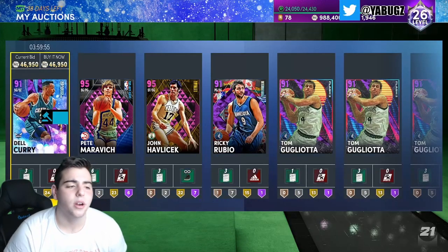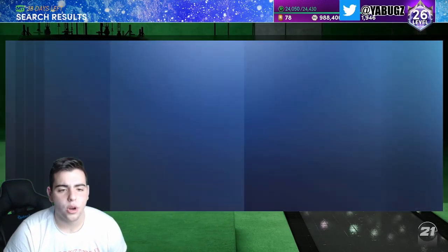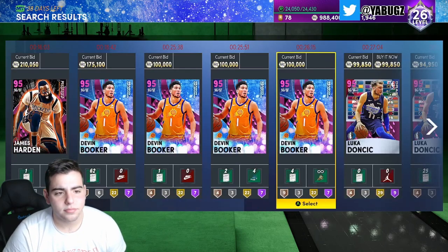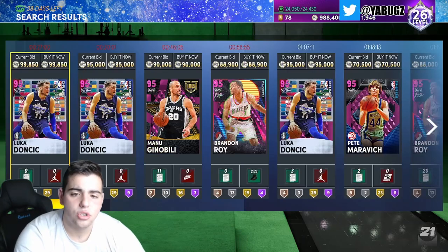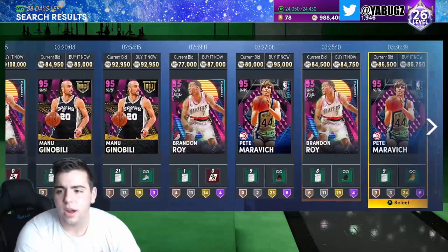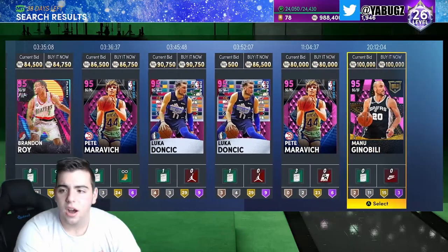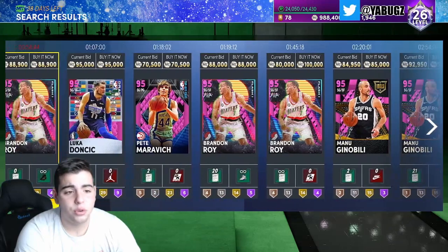Let's get into the market. Shooting guard pink diamond Devin Booker is literally so high in value right now. Luka Doncic is down a bit, but the market is slowly rising overall. There's not a lot of Pau Gasols or Manu Ginobilis up on the market.